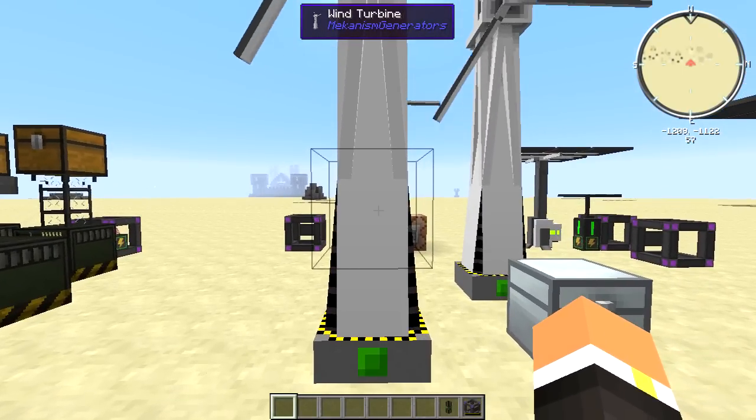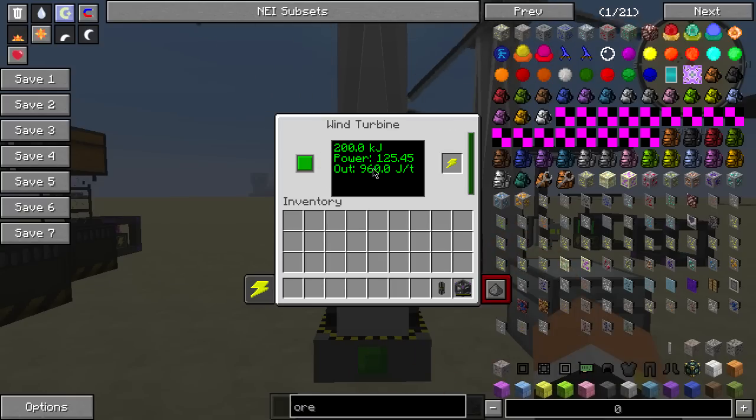The user interface over here is this middle bar. The first line shows how much energy it has stored up. The second line is how much energy it's actually going to be producing. And the third line is how many joules per tick it's going to be exporting. This slot over here is where you can put any item you want to charge — for example, we could put our energy cube and it'll start charging up.